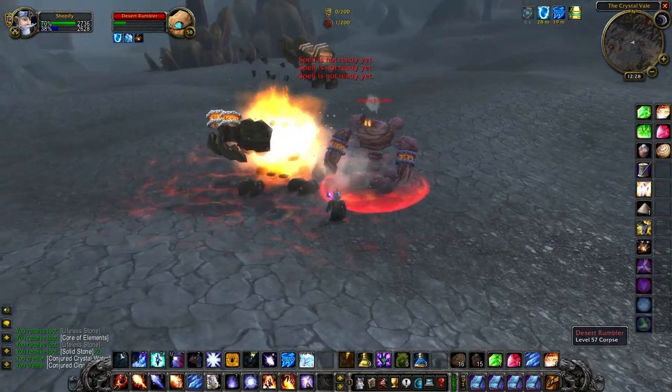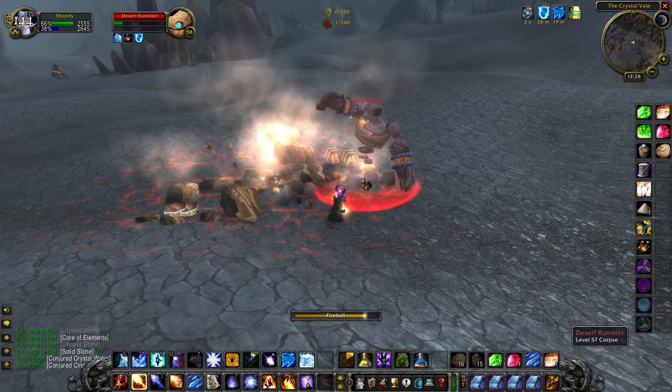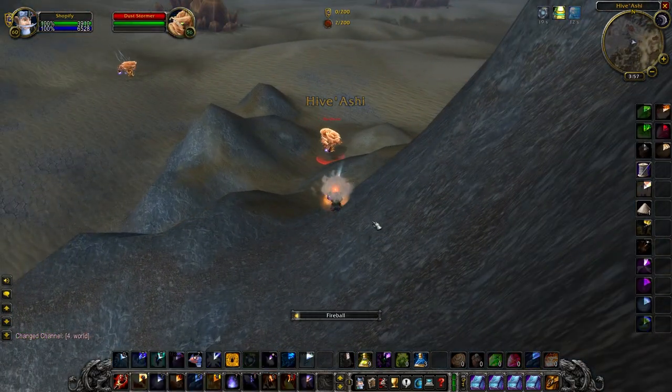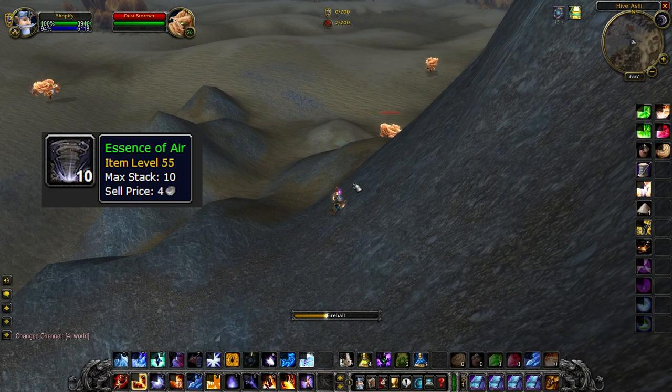Let's get back to the farm. When there is downtime on the mob spawns, what you can do is also kill Dust Stormers in Season of Mastery. These have a chance to drop Essence of Air, which is used for quite a few things.